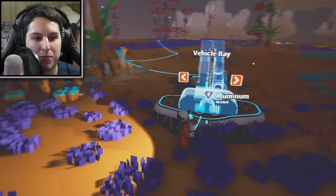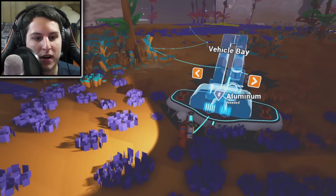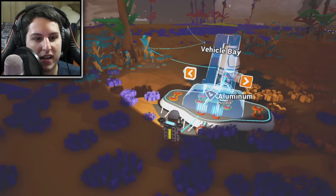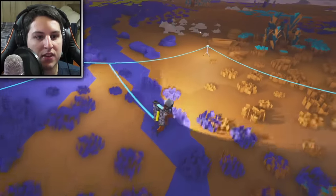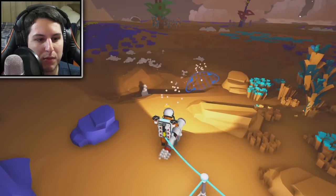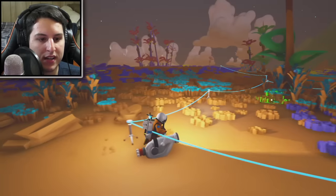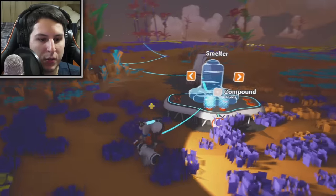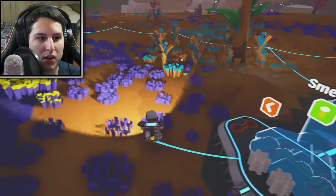As you can see, the vehicle bay requires aluminum, the printer needs copper, and we need basic compound for the smelter and the research. Those are probably the first things we can build since basic compound is very easy to come by — there's a ton of it right over here. The smelter is probably the first thing we're going to want to get, because if we do find some stuff underground, we can immediately process it and then use it. We do need to build a generator at some point, which I think we need copper for, so hopefully we'll get lucky and find some copper already pre-done.